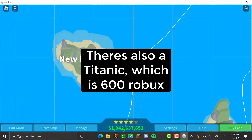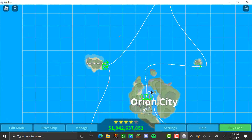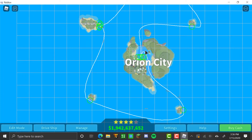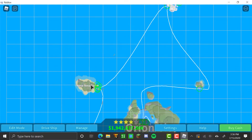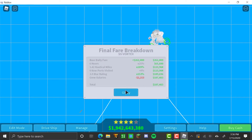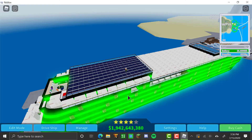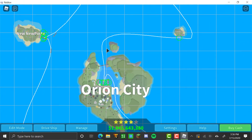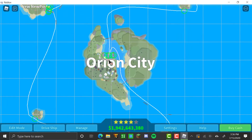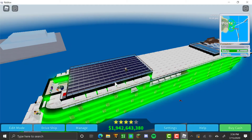It's an ugly ship but it gets me a ton of money. If you haven't played this game before, there are six islands: New New Part where you start, Iceberg, three placeholder islands which will be different things in the future — one of them might be a volcano — and then Orion City.